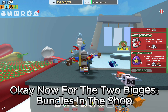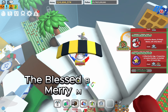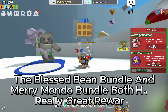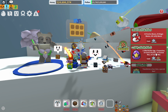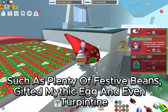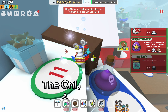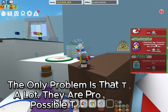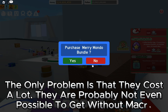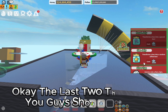For the two biggest bundles in the shop, the Blessed Bean Bundle and Merry Mondo Bundle both have really great rewards such as plenty of Festive Beans, a Gifted Mythic Egg, and even a Turpin Time. The only problem is that they cost a lot — they are probably not even possible to get without macro.